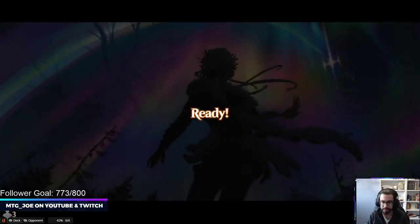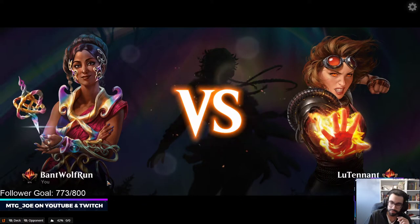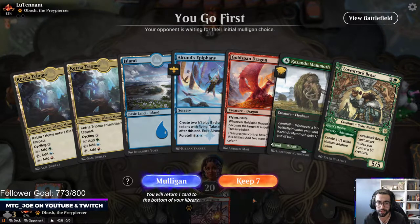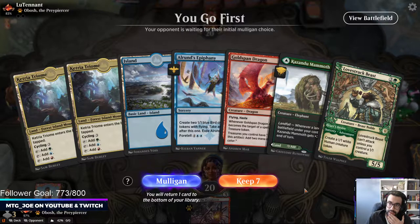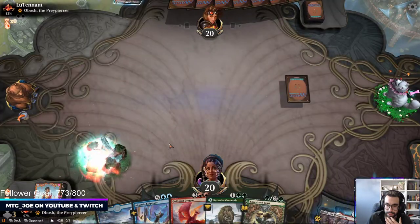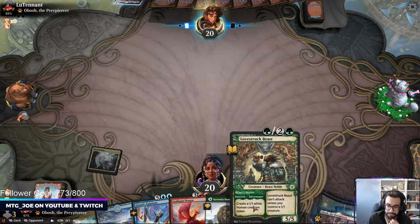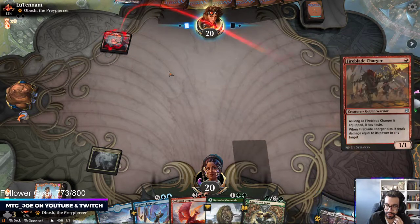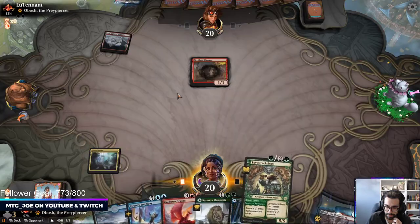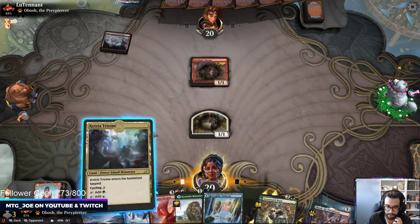Saw Deezy playing this today — he went 10-0 at one point with it, so we'll give it a shot. If you're catching this on YouTube, if you enjoy the content, drop a like, comment, or subscribe, and hit that follow button to know when we go live. This hand here — I think we keep it. No mana, like all tap lines. Mono red Bosh, okay. We're probably going to be playing a little bit more of the control matchup early on here.